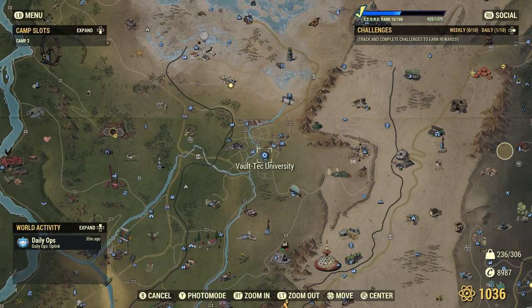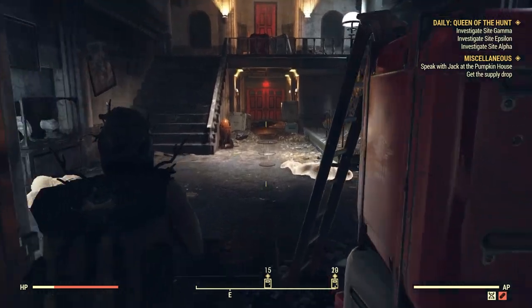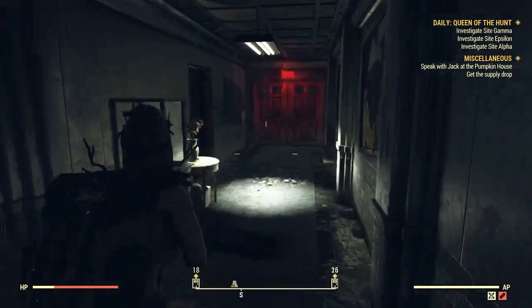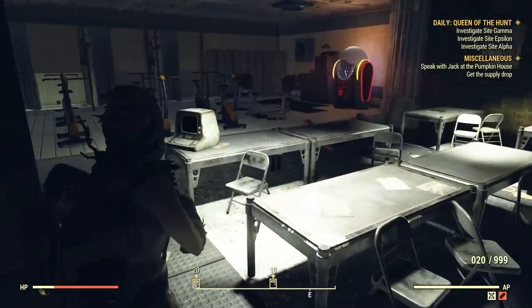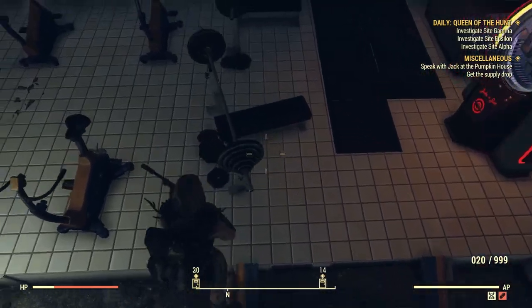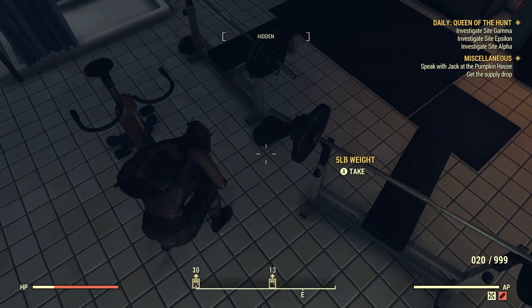The next location to find weights is Vault Tech University, just east of Vault 76. Follow the route to the right, all the way down the hall to the left, into the physical activity center. Go over to the weight benches — you'll find weights right behind them and beside them.